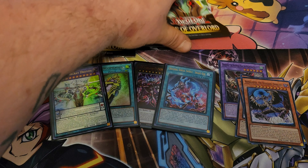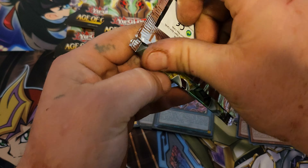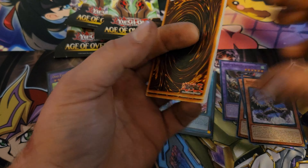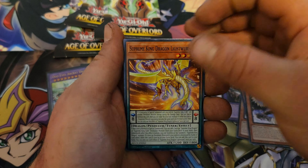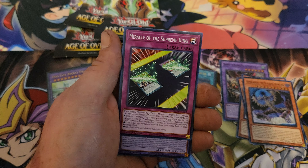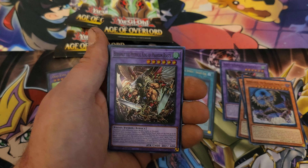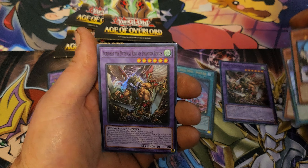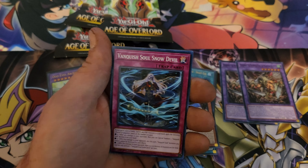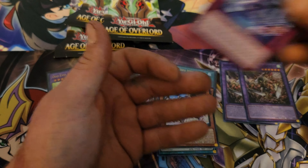We're not doing too bad but not too great. I still take my chances with blister packs over a booster box. We got a Fighting Porter, another King of Phantom Beasts — we take those all day. I think I now have a playset of him. Vanquish Souls, Fierce Force, and Luka. Three packs left.